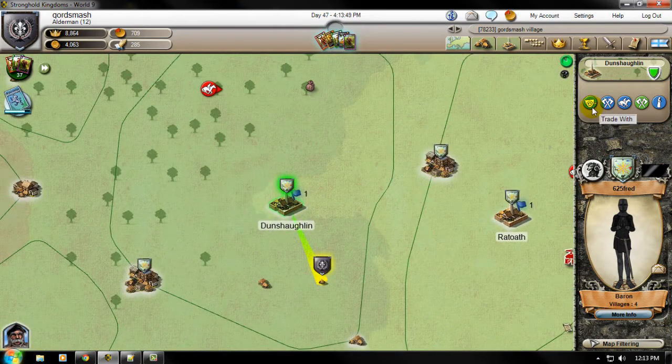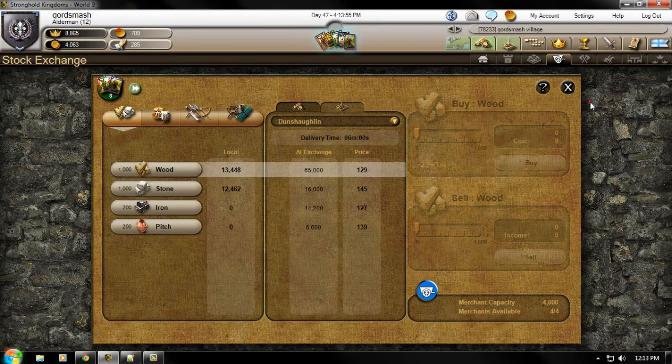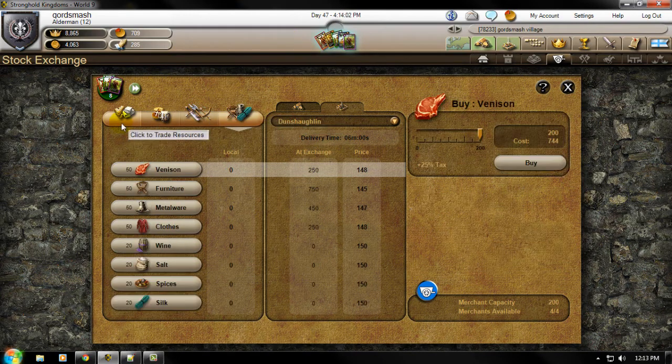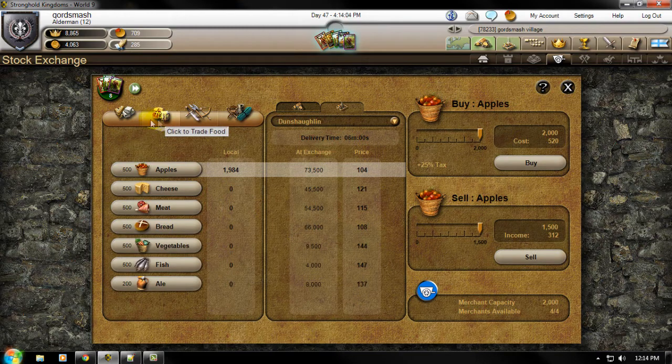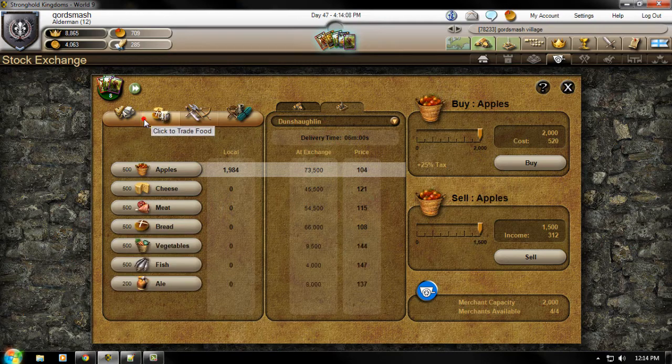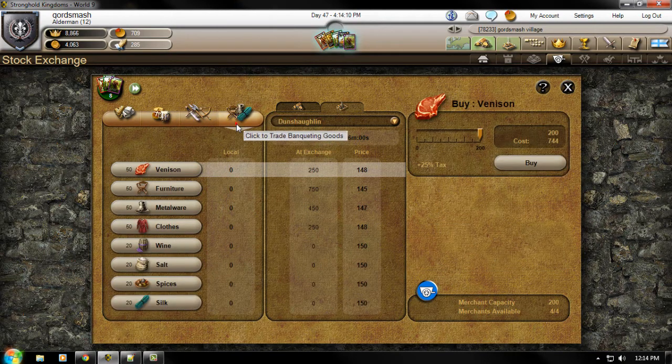To sell, click on the parish or capital you want to trade with and click on the little Merchant icon. You'll be brought to a screen which will have your different resources: your trade resources, resources like wood and stone, iron, pitch, your food, your weapons, and your bacon and goods.